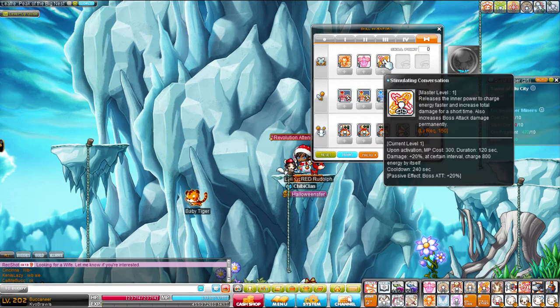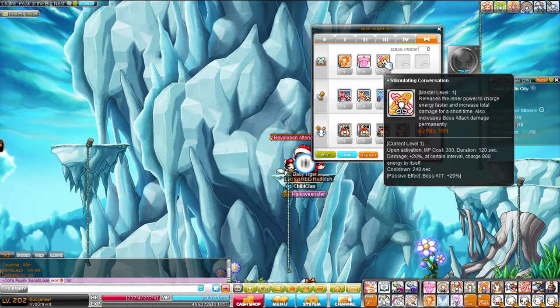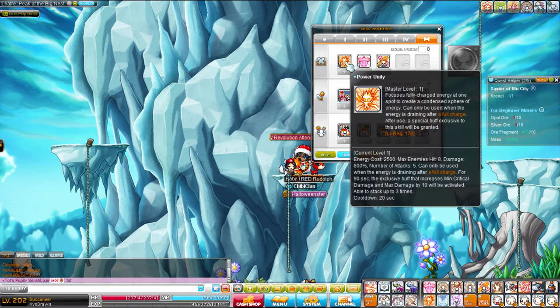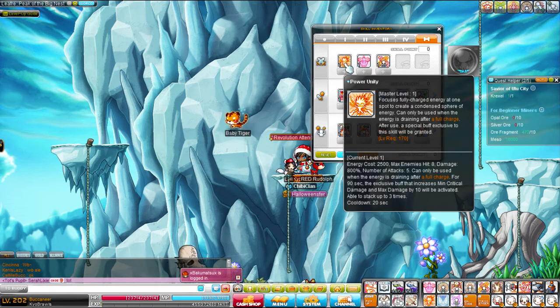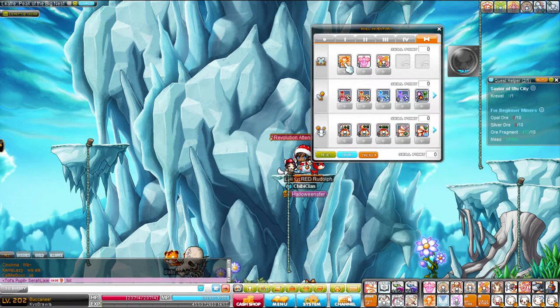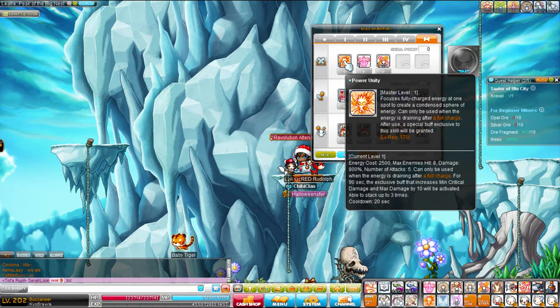Now we move on to Hyper Skills. Stimulating Conversation now gives you full energy and also gives you 800 energy every few seconds — very good. Power Unity, instead of using up all of your energy and giving you 50k damage over the cap, it now gives you 10% minimum and max critical damage, and that can stack three times. Also, instead of using all of your energy, it uses just a little bit. So that's very good.